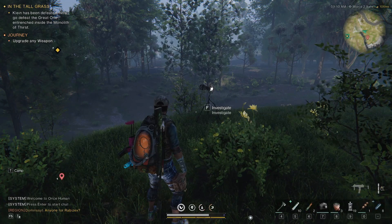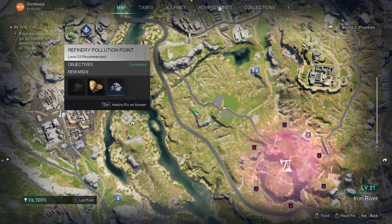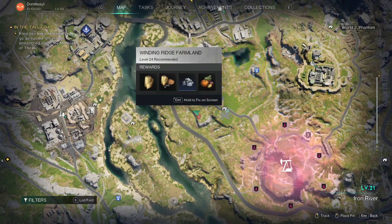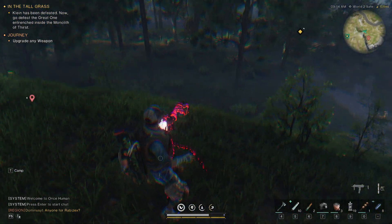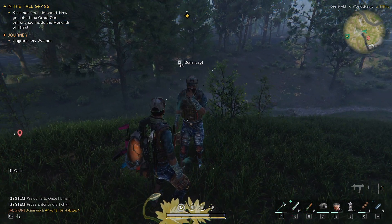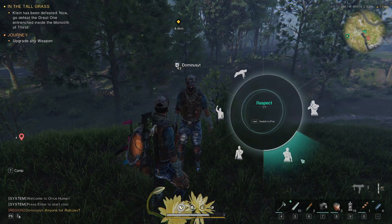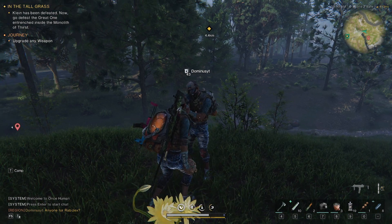So basically you want to come to this area — it's east of Refinery Pollution Point and west of Winding Ridge Farmland. You want to investigate this camera and use the emote.